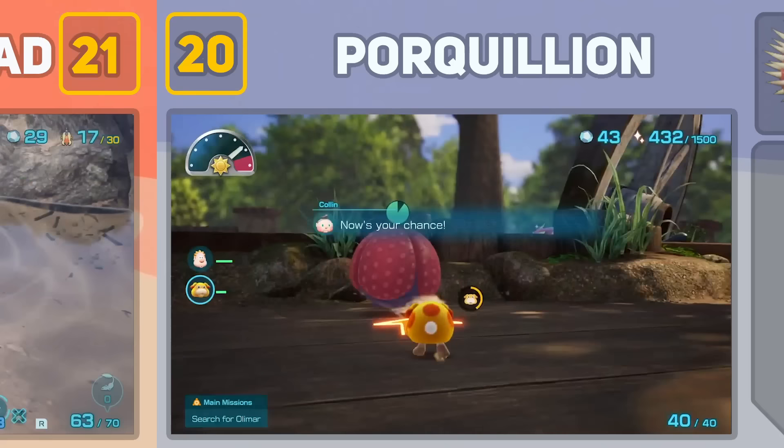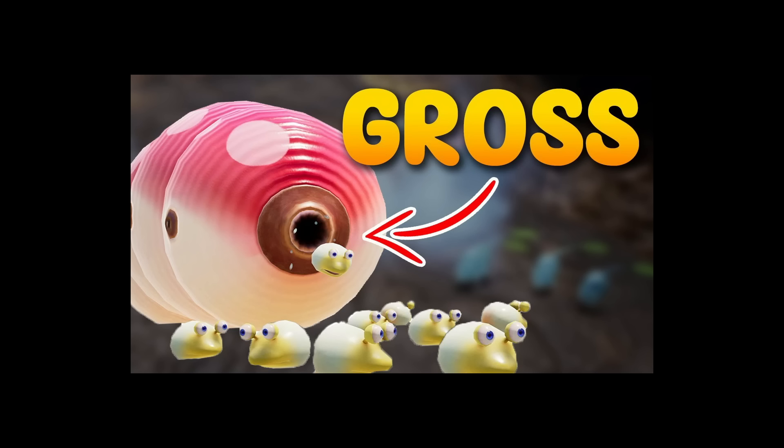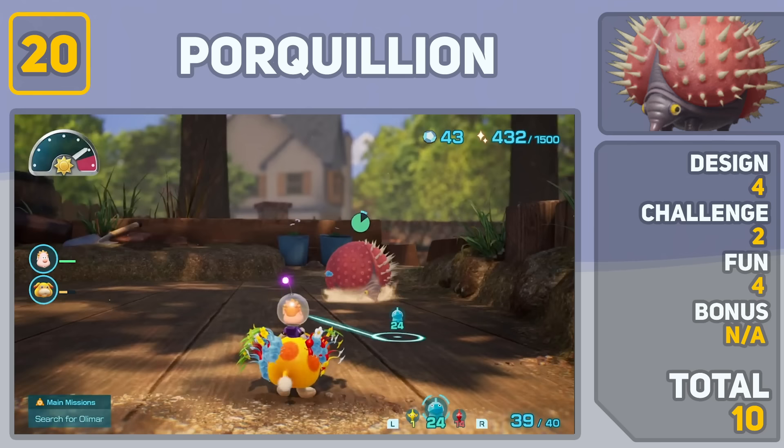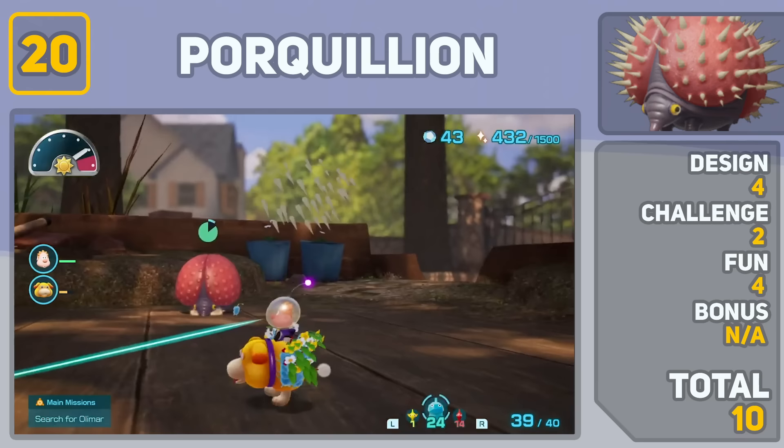The Perculean takes up our next spot as another underwhelming boss. However, unlike the Bug-Eyed Crobat, he has a few redeeming factors. Starting off with his design — if you've watched my top 10 ugliest enemies, you'll know how hideous I think this thing is. But just because he's ugly doesn't mean I think he's poorly designed. Whoever created this thing has thought of ideas I could only dream of. In terms of fighting him, the gameplay is pretty basic and it's easy to cheese, so I can only rank him so high.